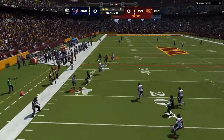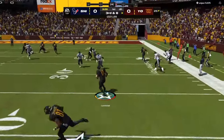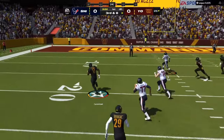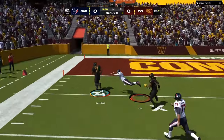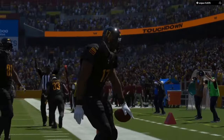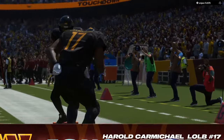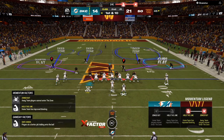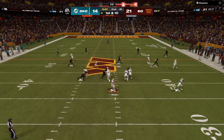You also have the scrambling glitch. A lot of people are going to hike the ball, take one step with the quarterback, and then take off scrambling with the faster quarterbacks — William Perry, Michael Vick, Lamar Jackson. The easiest way to stop that is to go on the side that you think they're going to scramble: QB spy the inside rusher, and contain.